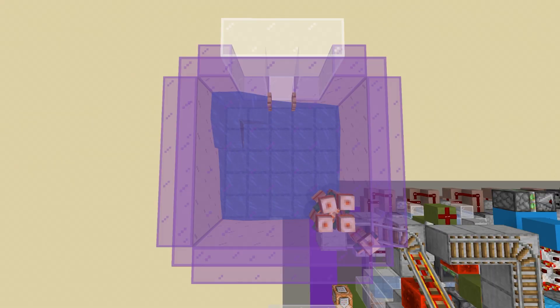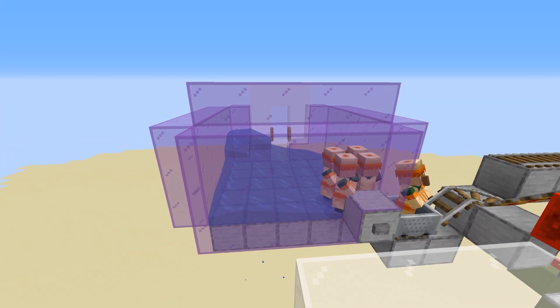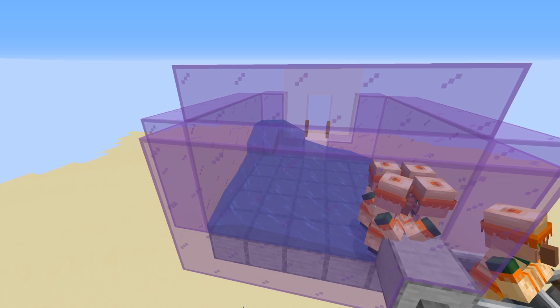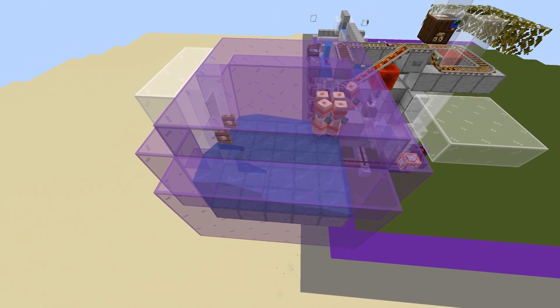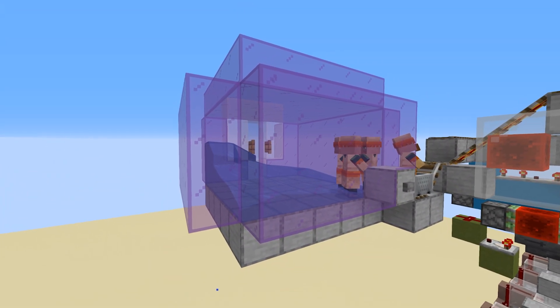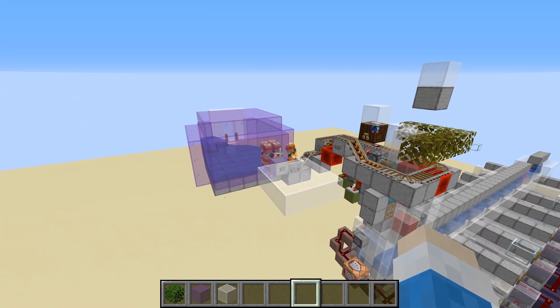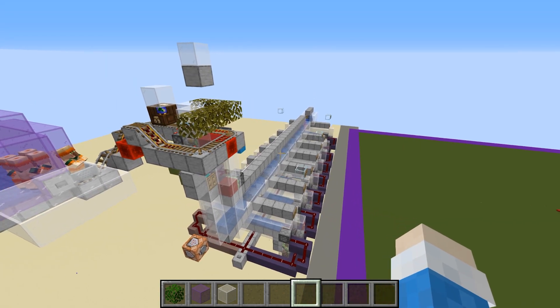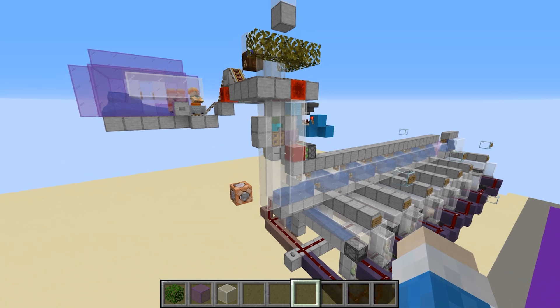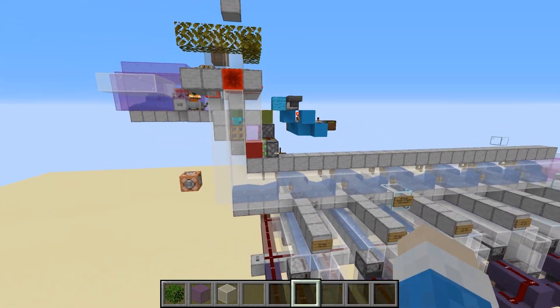Let's take a look at the villager storage chamber. In my previous design it was 3x3, but villagers started to cram way too soon, so 5x5 it is. We have one water source in the far corner, 1 block above the floor, and the chamber is 3 blocks high. In most contraptions you can replace glass with solid blocks, but here I would recommend using glass where you see glass. It also helps with mob-proofing the area.